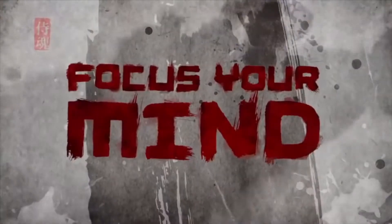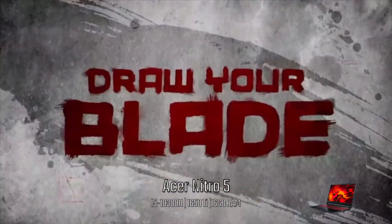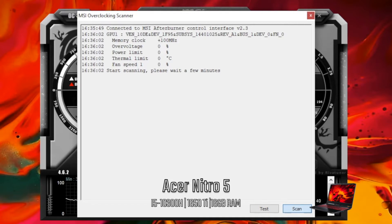This is a relatively easy process, so if you have it, go ahead and install MSI Afterburner. Click the OC icon located at the top left. Click scan and wait.